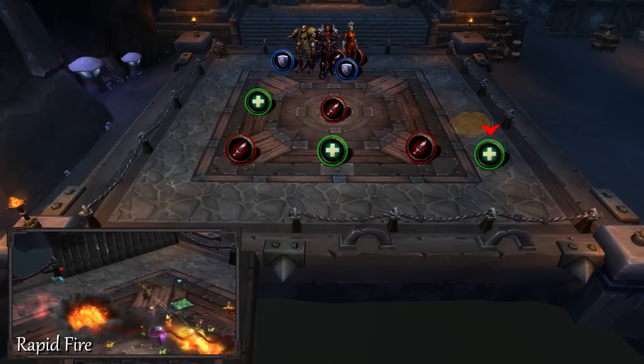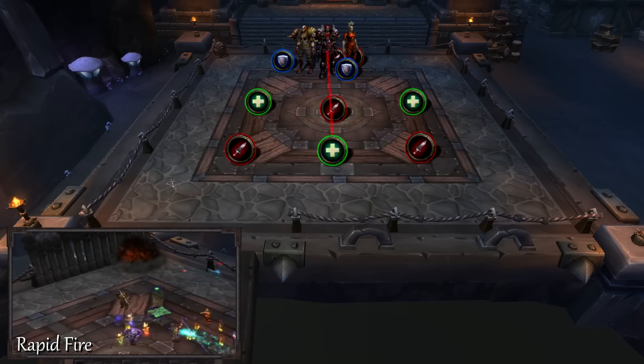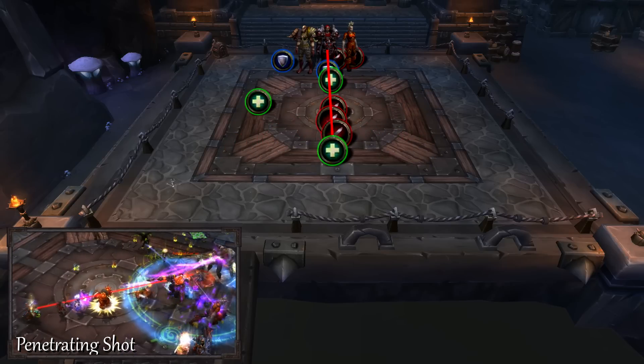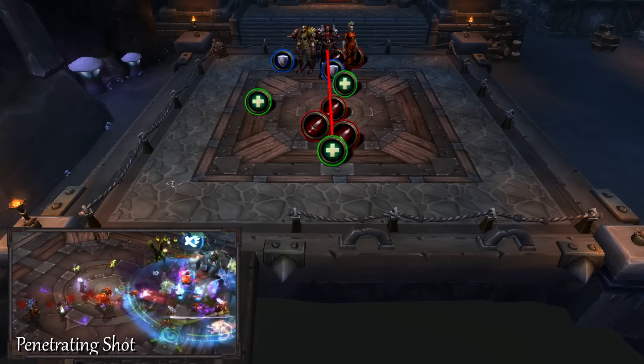Garan will target a player with rapid fire. Quickly get to the edge of the platform and kite the trailing explosions around the edge. At 30 energy she will begin targeting a player with penetrating shot. Collapse onto the straight red line to share the damage.